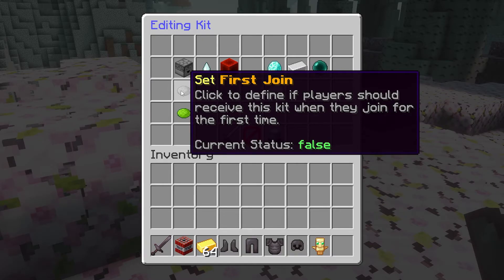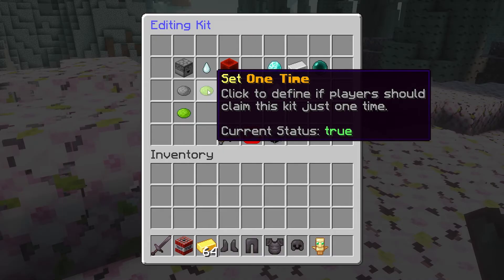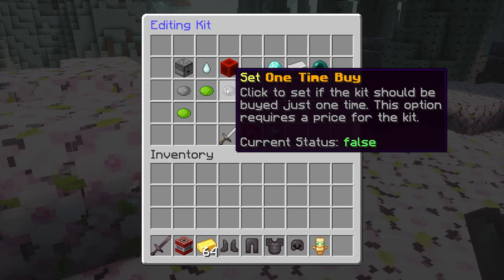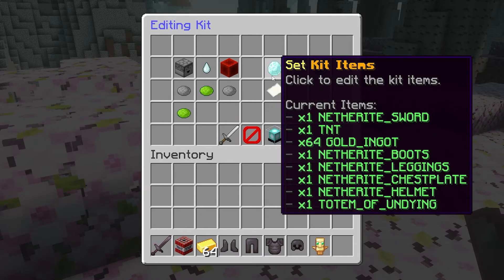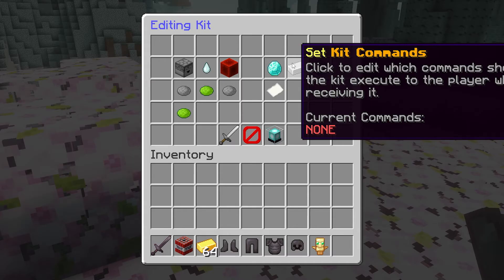Then we also got things like first join — so should the kit automatically be applied when a player joins the server for the very first time? Should it be a one-time kit? If you set it to one time, then you don't have to worry about the cooldown anymore because it is just a one-time thing. You can also set it to a one-time buy, meaning that players can only purchase it once. And over here we got all the items that are included in the kit — these are exactly all the items I had in my inventory at the time of creating it. You can click here if you want to change them.